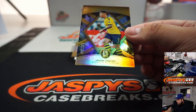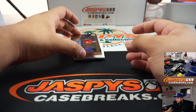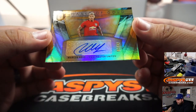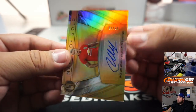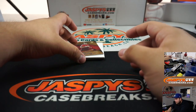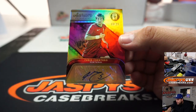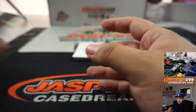Jadon Sancho, 113 out of something — three going to Rob. Oh, we got an autograph right here — Marcos Rojo, Manchester United, four out of 99. 94 going to Chris with that one. And we got Fabio, 10 out of 20 — autograph from Portugal, 10 going to spot zero.